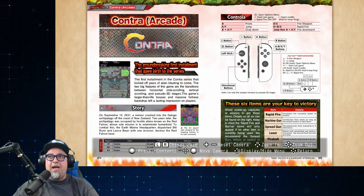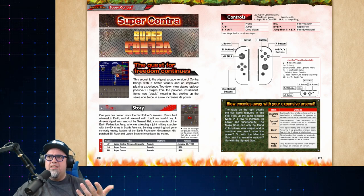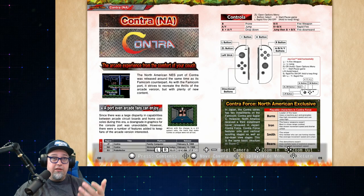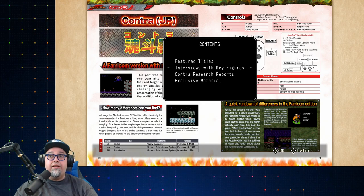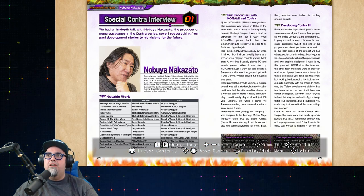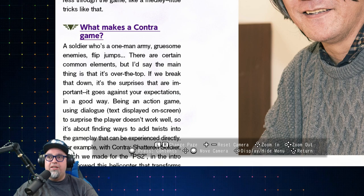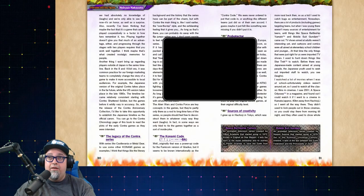You're going to get the controls and a little snippet for each game in the beginning. The controls show the Joy-Cons, but if you're playing with a Pro Controller the buttons are essentially the same. If you click the thumbstick, you can switch around content instead of scrolling through the whole book. Interview with Key Figures — First Encounters with Konami and Contra, his development of Contra 3, concept for Contra 3. There's a lot of cool stuff. I really wish I could sit here and read all this, but definitely a lot of interesting information.